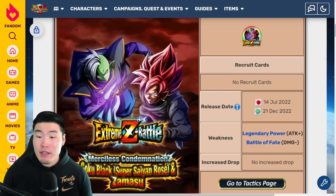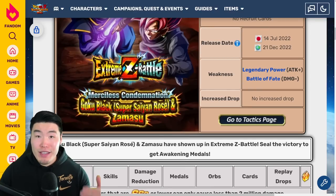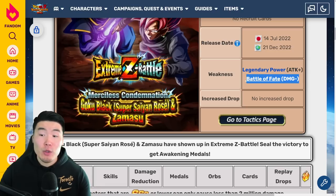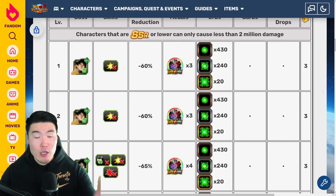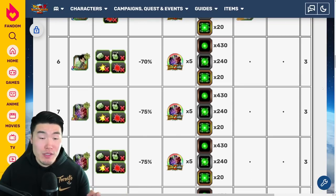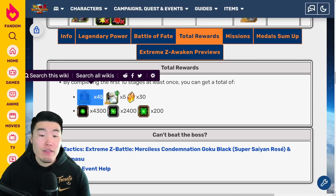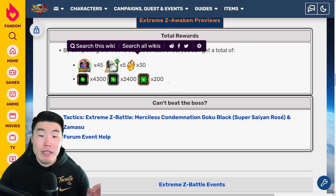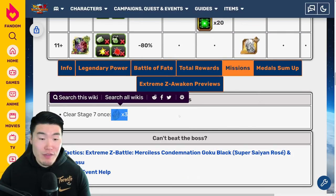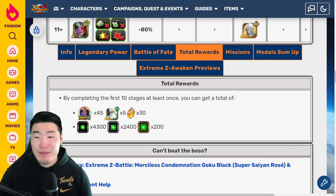Looking at the Extreme Z Battle Event, the release date is December 21st, 2022 — which is tomorrow. The effective link, as always for these LR Extreme Z Battle Events, is Legendary Power, and the effective category is Battle of Fate. There are 10 levels for the Medals, some Orbs, and some Kais, and you get 3 Dragonstones per level clear. Once you complete all 10 levels, you'll get 45 Awakening Medals, 5 Tech Grand Kais, 30 Dragonstones, and enough Tech Orbs to rainbow a Tech unit. There's also an additional mission giving 3 Dragonstones for clearing Stage 7, bringing the total to 33 Dragonstones.